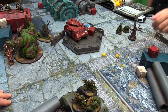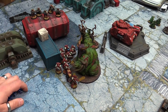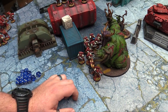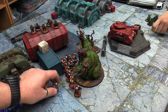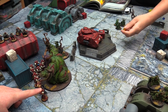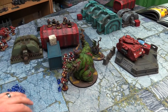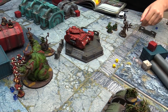Final turns — everyone runs to hold objectives. Nurgle turn five psychic phase: Nurgle's Rot gets a seven, needs seven — let Owen do it. Four-plus check — fails on the combat squad. Fleshy Abundance on Rotigus to heal D3 — miscasts, takes D3 but heals D3, nothing net. Smite on six. End of turn scoring — three objectives each. Line Breaker for both sides. Space Marines have First Blood and Warlord. Final score: six to four for the Blood Ravens.